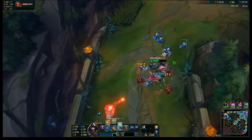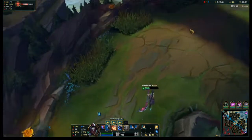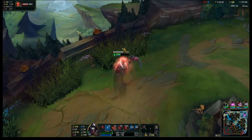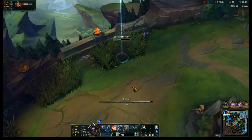You've got all your tank ghosts. What is that E called? Shadow step, I think. Yeah, Shadow step — it went for the alliteration route.